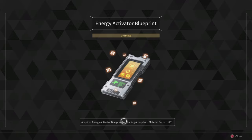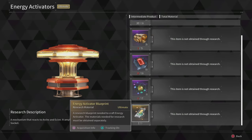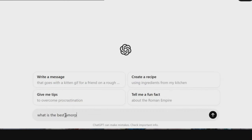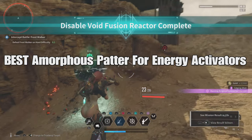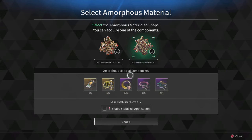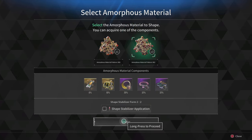Another energy activator. Now, if you're one of those people trying to figure out what is the best way to get it, you just found the video. This is not a clickbait video. I went and did a little bit of searching with AI — ChatGPT — to figure out what is the best amorphous pattern for energy activator, and I found it. Oh my God, this works. I guarantee you, within 10 runs, you will get an energy activator.